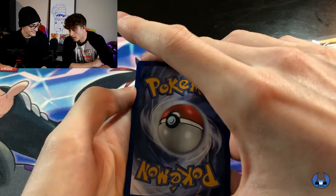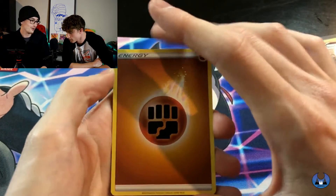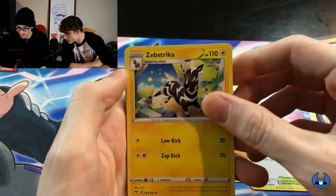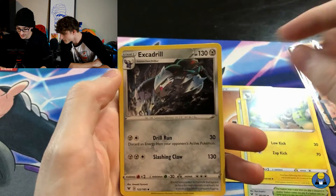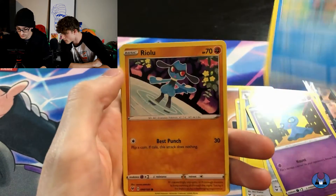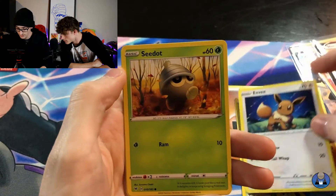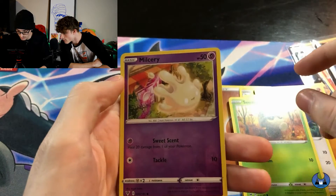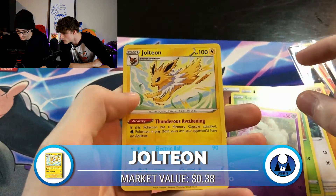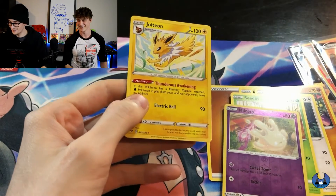Just the energy — Psychic, Fighting. You know it's going to be a good pack now. Wyndon Stadium, Zebstrika, Excadrill, Shuppet, Choodle, Riolu, Eevee, Seedot, Milcery, and Jolteon. Nice, real nice.